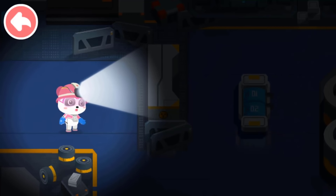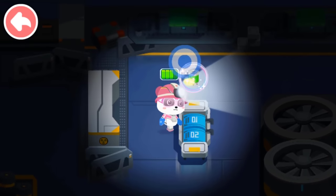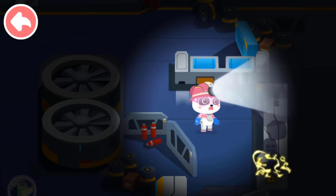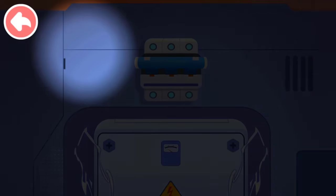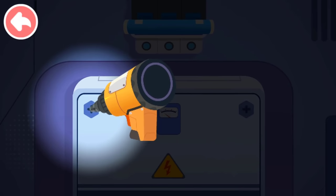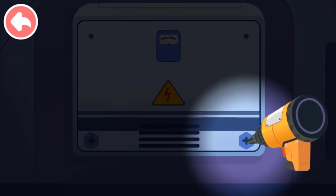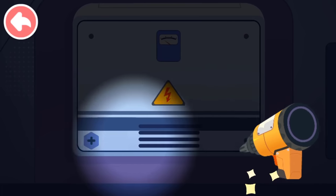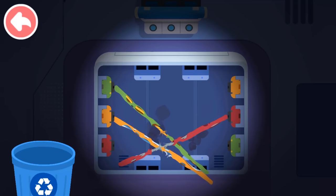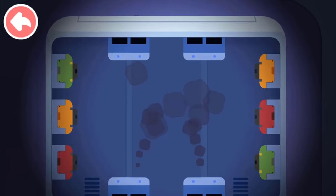We have run out of power! Let's check out where the broken power unit is in the power plant! The broken power unit is here! Let's start repairing it! You need to turn off the electric switch before repairing the power unit! Put on insulating gloves and place the wire in the waste bin! Wire wheel! We are done!